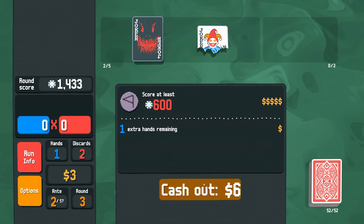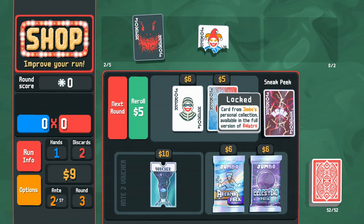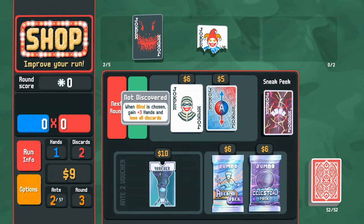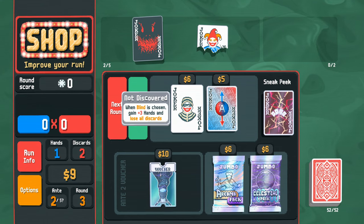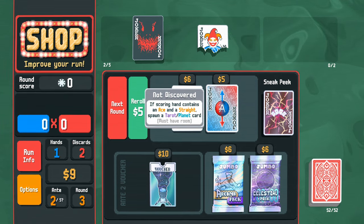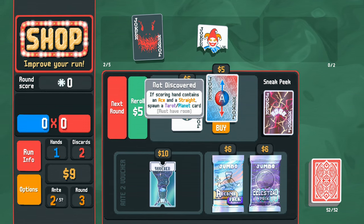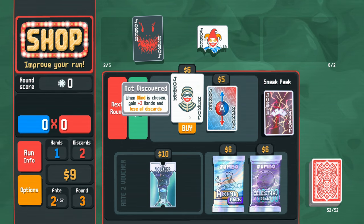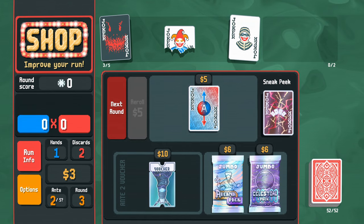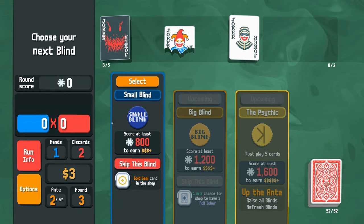Totally forgot the jacks also trigger Scary Face — was so focused on kings. New stuff shown — sneak peek of locked cards from Jimbo's personal collection, available in the full version. Interesting blind options: one gives plus three hands and loses all discards; another, if the scoring hand contains an ace and a straight, spawns a tarot/planet card. I'll select the small blind that gains three hands — into our next round.